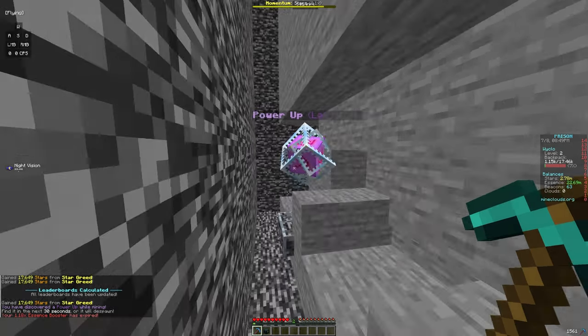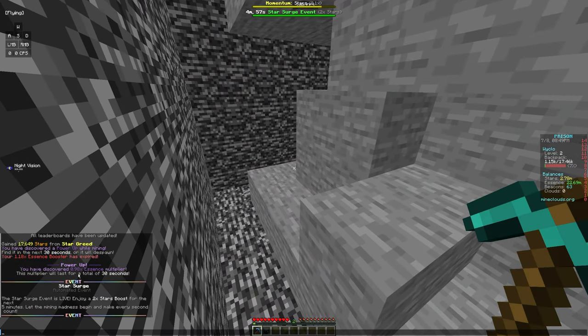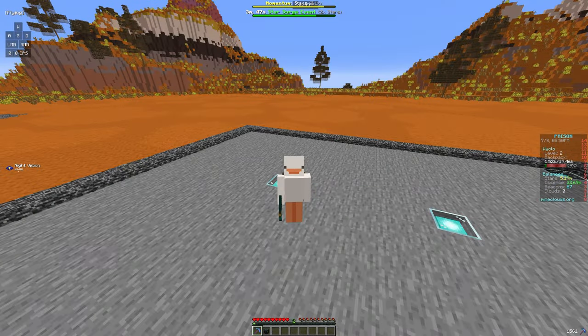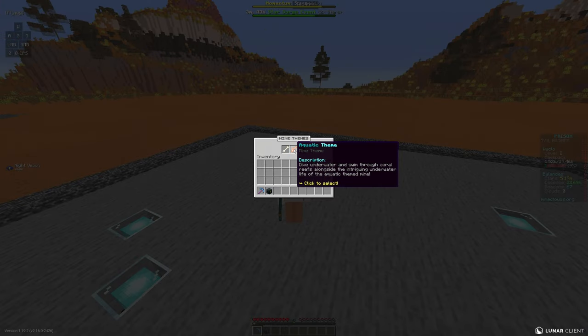Sometimes when you're mining, a power-up will spawn. When you left-click it, you get a boost — for example, a 0.98x essence multiplier for 30 seconds. If you just click it you get a little boost, which is pretty good. You can also change your mine theme with slash mine — currently there's Jurassic, Aquatic, and Western. I kind of like Aquatic so I'll keep that.